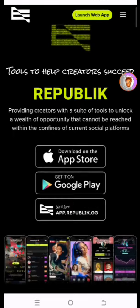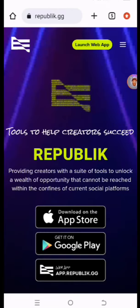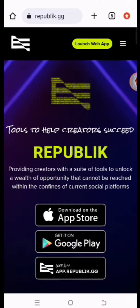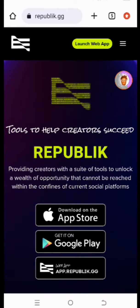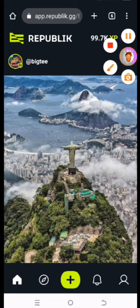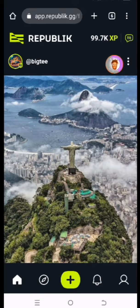Special greetings to you all. This is how you can actually stake your Republic tokens right here. You click on Launch — I will leave a link to this in the description of this video so that you can go ahead and do so. After you must have already logged in using your normal details, not registration.